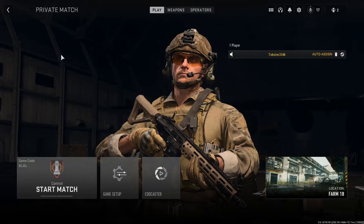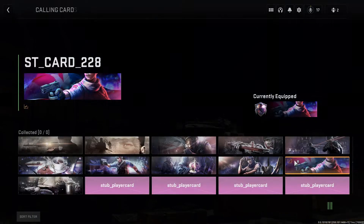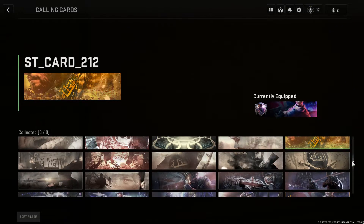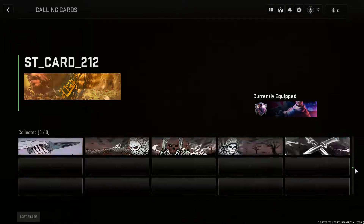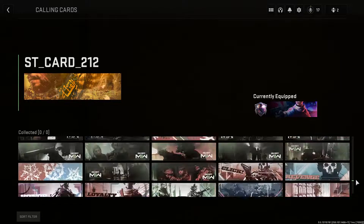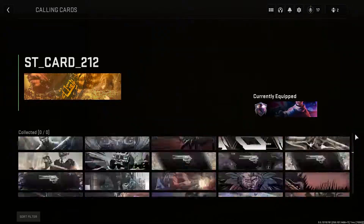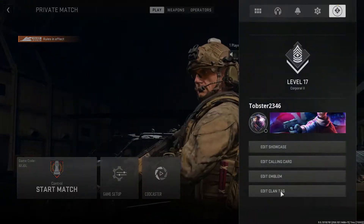Once it says Start Match, go to Edit Calling Card, and boom — you have literally every single calling card in the game. As you can see, there are apparently some unreleased ones here, so I'm just going to quickly scroll up and down. You can see I have every single one.